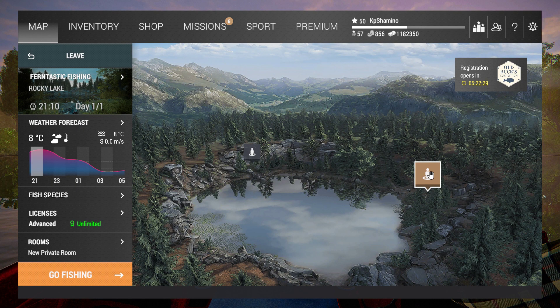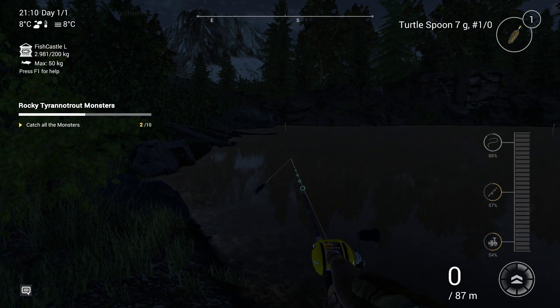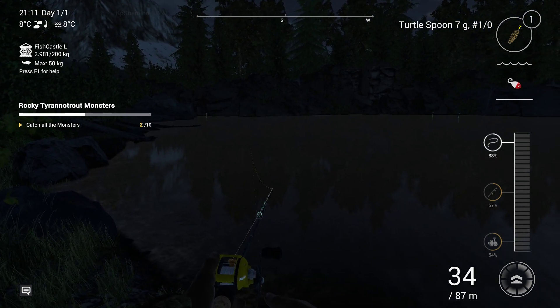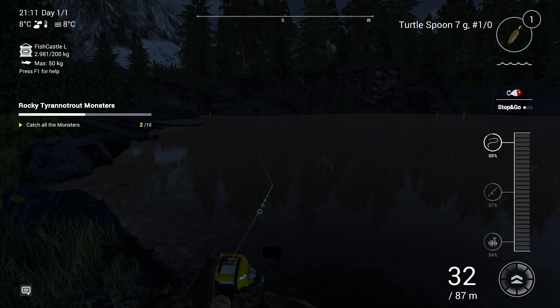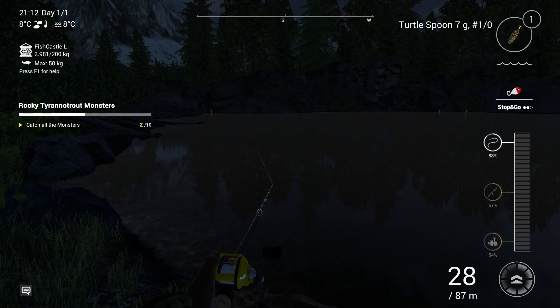I'll tell you guys the spot where you can get the unique cutthroat trout in Fantastic Fishing. You just throw here at night — I came here at 9 p.m. and I just do a stop-and-go. I already got two out of two. Compared to that smallmouth buffalo mission, this is very easy, and that's not bad — sometimes it can be a little bit easier.